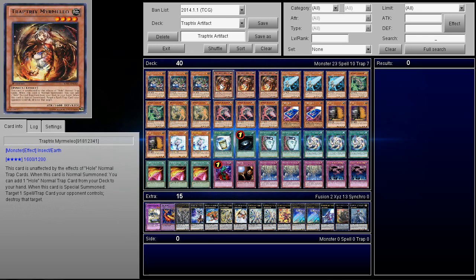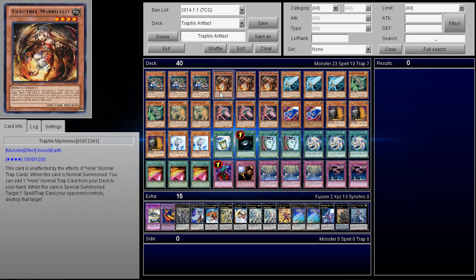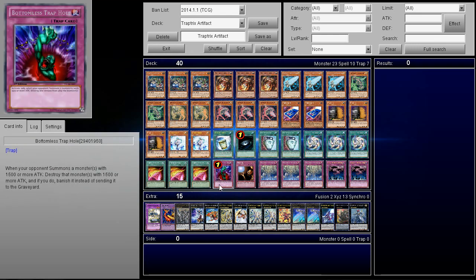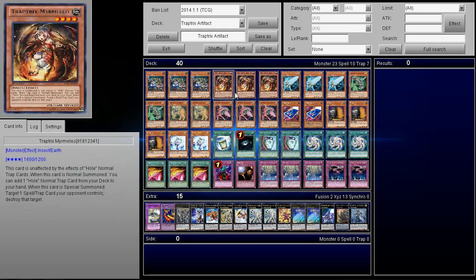There's another card — he's playing 3 Trap Tricks Murmillo, I believe that's how it's pronounced. When this card is normal summoned, you get to add 1 normal Trap card from your deck to your hand, which pretty much means add Bottomless Trap Hole. Or if you're playing in the TCG for now, you'll have to be playing regular Trap Hole. Trap Hole is still not a bad card — obviously Bottomless is much better, but sometimes Trap Hole could be just as good as Bottomless Trap Hole.